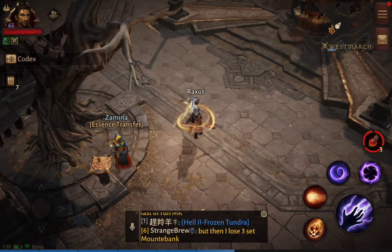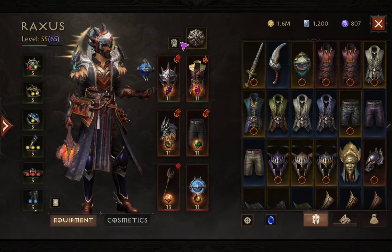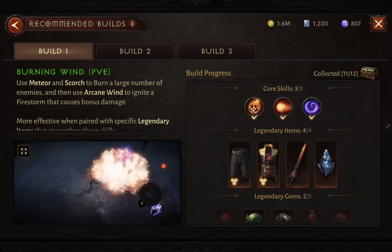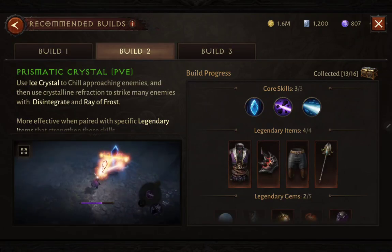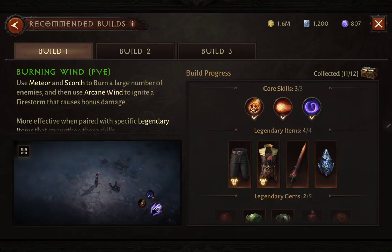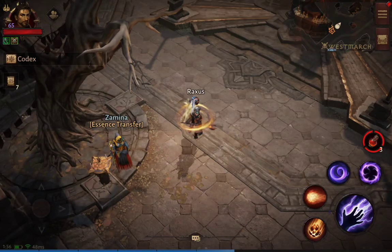You can also use the recommended builds — these are just suggestions that teach you the synergies between your skills, armor, legendary gems, and set items. There are three recommended builds: a wind build, prospatic crystals PVE build, and the ruthless control PVP build. I'm not currently following any of these builds. You can see on the lower left how the skill changes, and you can actually switch from one build to another.